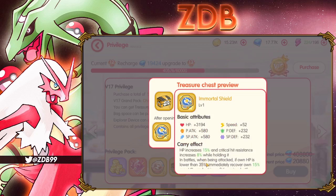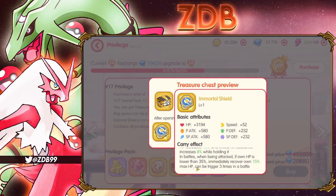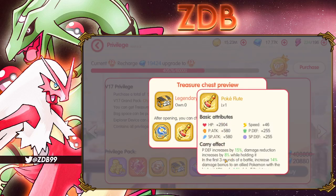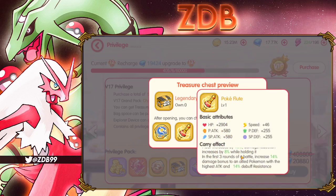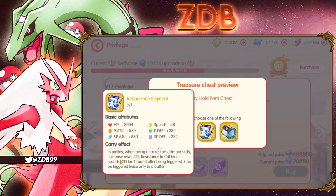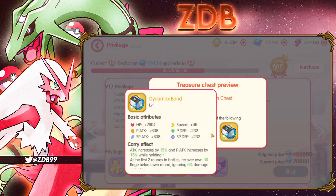VIP 17 also gives you three legendary universal stones for your legendary held items, and you get to choose one of the following held items: the Immortal Shield — which increases HP, gives 50% critical hit resistance, increases defense by 8% while holding it, and when HP drops below 35% immediately recovers 15% max HP, triggerable three times. Or the Poké Flute — power and defense increase by 15%, damage reduction increases by 8%, and transfers damage moments to an allied Pokémon with the highest attack.